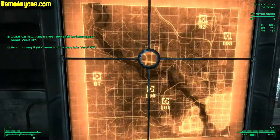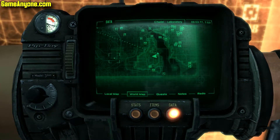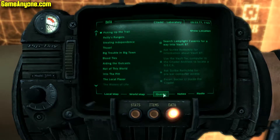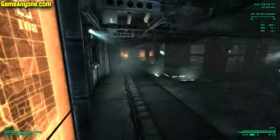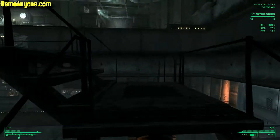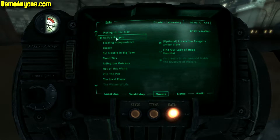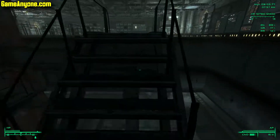Vault 87 should be on the map now. Let's actually start Riley's Rangers. We're going to head back to Our Lady of Hope Hospital — that's where we're heading.